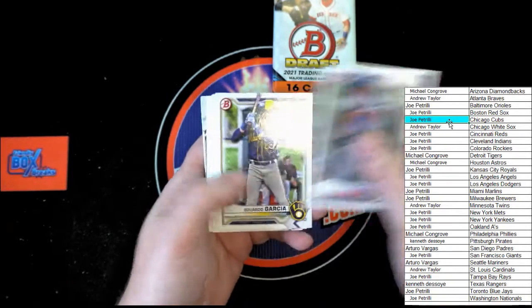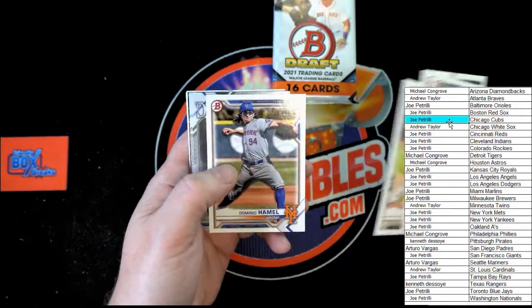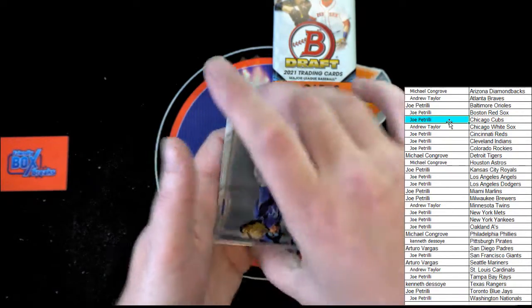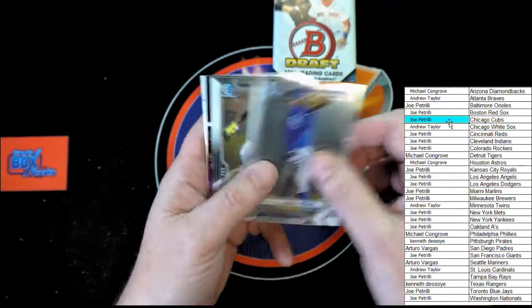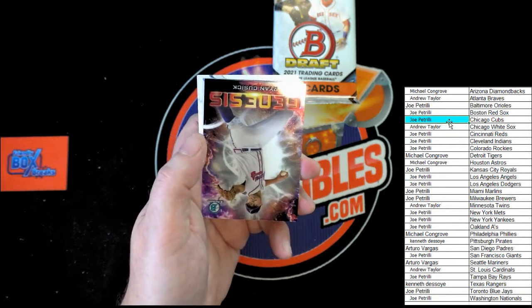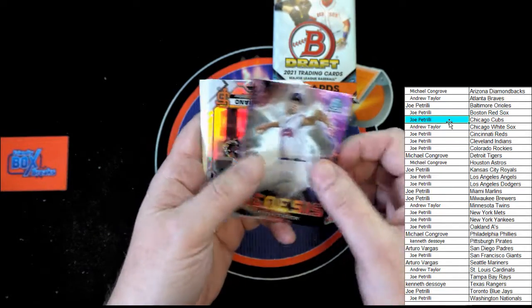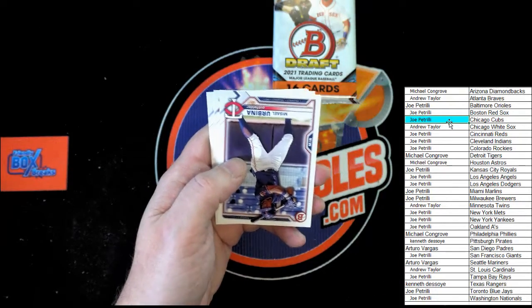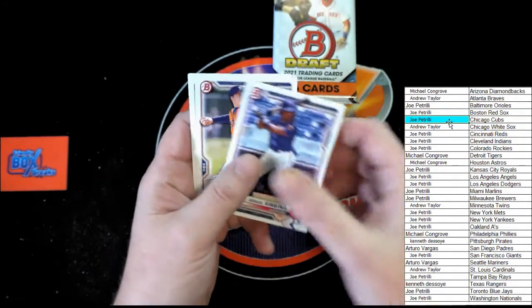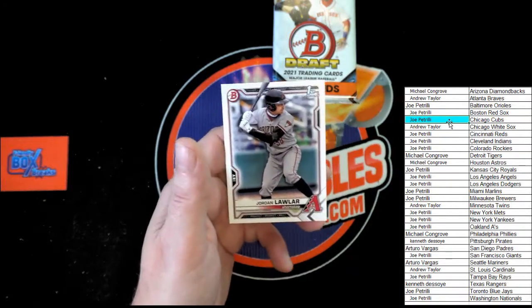Hubick, Garcia, Williams, Petty, Chen, Hamel. Eric Pina, Paneda. Matthew Nelson, first Bowman Chrome. Ryan Cusick, Genesis — really liking these Genesis cards, good design, big fan. Luciano, Urbina, McDermott, Vera, Buzziere, Jordan Lawler — very nice.